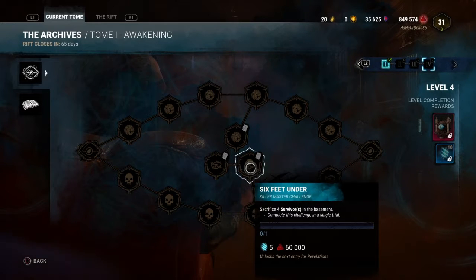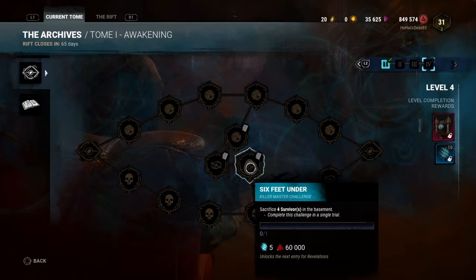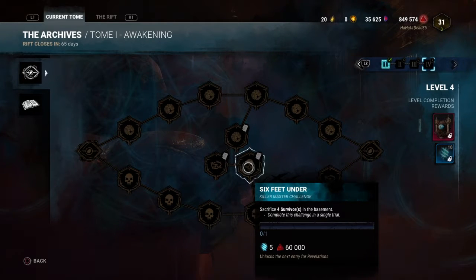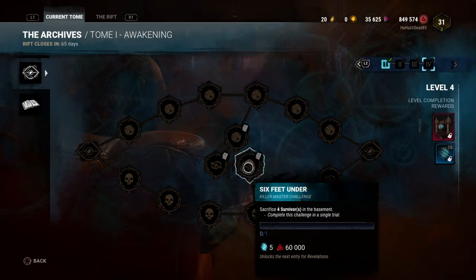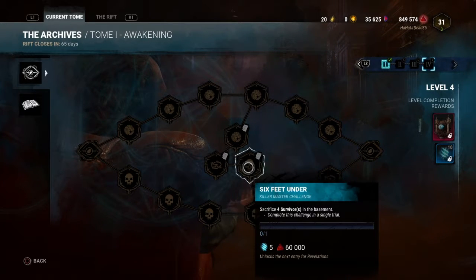Sacrifice four survivors in the basement — again, it's just basement build. They don't have to be sacrificed at the same time, but it has to be in the same trial. This basically means you're going to have to run Iron Grasp, Agitation, and maybe even Mad Grit — Mad Grit would actually probably help you a lot in that sense.